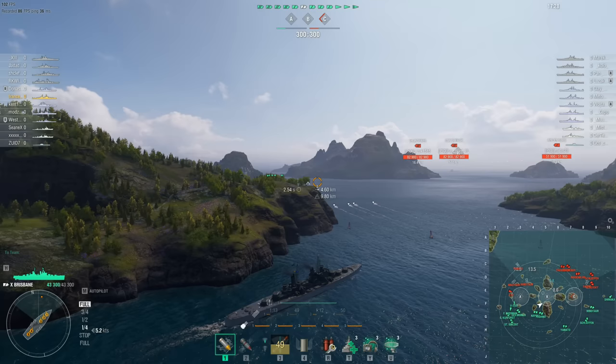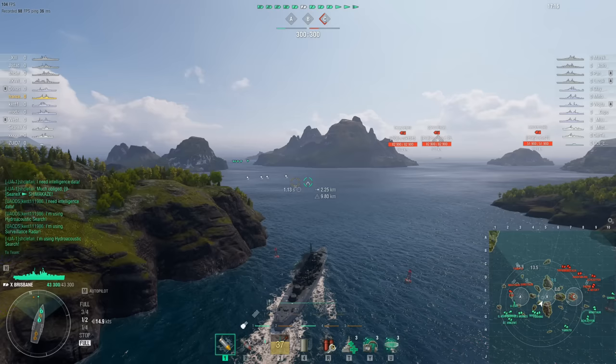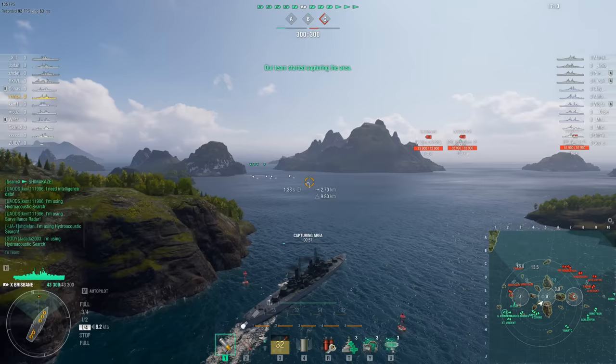The guns on the ship aren't bad either. Like I said, you can effectively think of this thing as a Minotaur or a Worcester. It is a light cruiser, so they're only 6-inch or 152 millimeter guns, but it's got a lot of them — 10 of them in total — with rapid-rotating turrets and a pretty spicy 5-second reload.